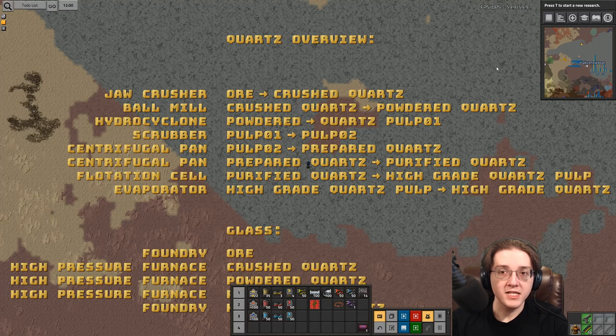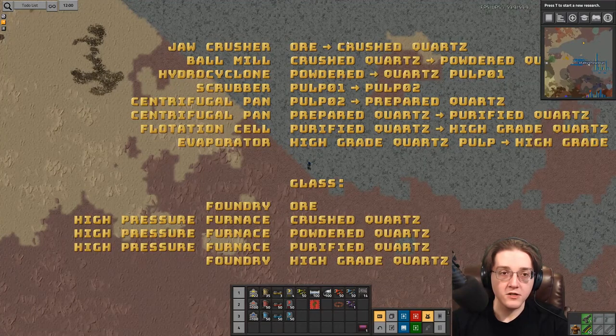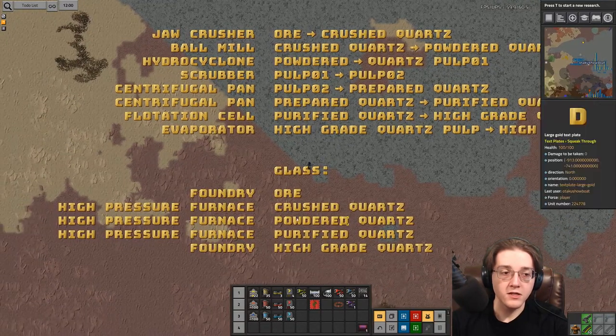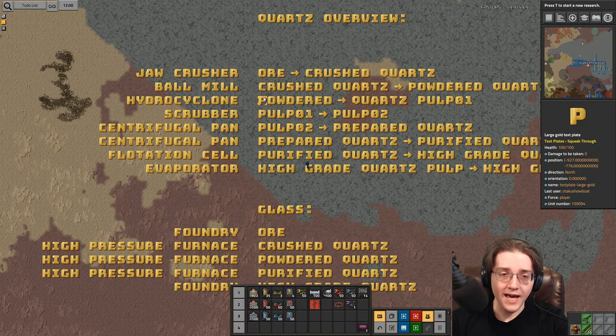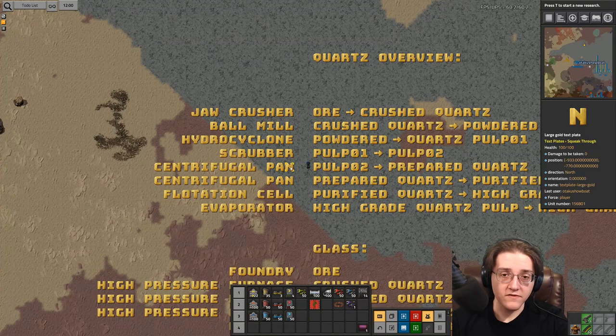Pre-science, you're just going to be doing ore to glass. But once you start the chain at red science, step one is the jaw crusher: ore to crushed quartz. You then have the option of making glass directly from crushed quartz, or processing it into powdered quartz through a ball mill, finishing with powdered quartz to glass in a high pressure furnace — that's all you get access to for a long time, as the next step unlocks only at blue science. There is no quartz step at green science in the current six-mod Pyanodon's suite.